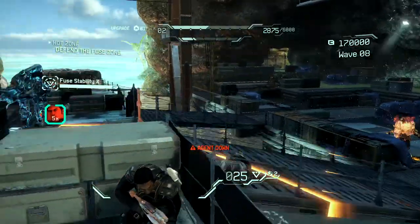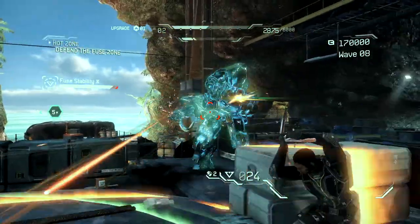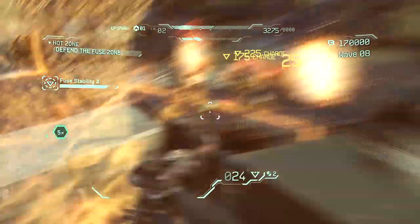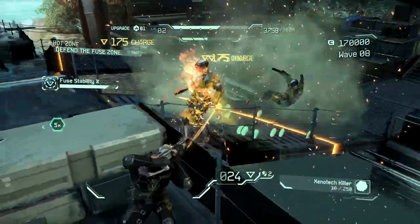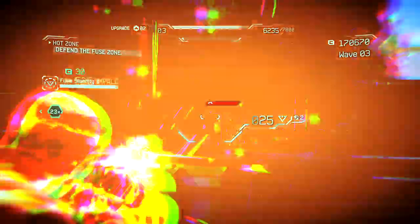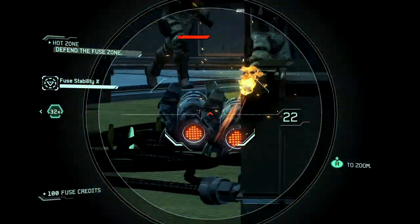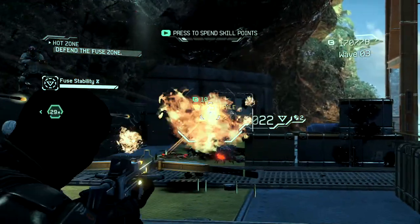You mentioned character growth and progression with the different characters. Is that where the Fuse substance comes into play? Well, it drives it in a couple of ways. First, you have Fuse-powered weapons. You pick them up at the very beginning of the game, and you use Fuse in the weapons to kill enemies and to discover new abilities. As you move through the game, you're earning experience points, which allow you to level up and unlock new abilities for those Fuse-powered weapons. There are separate skill trees for every one of the characters that offer a lot of different things for players to unlock, and those skill trees are well differentiated.